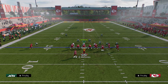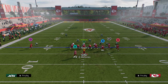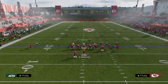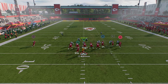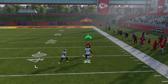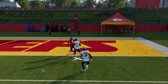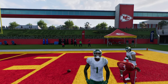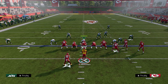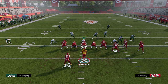If they run something like cover one robber or cover one hole and they're pressing, this is potentially a touchdown. He's going to get this kind of automatic outside release, and you can just loft the ball if there's no safety help. That's Rasheed Rice — he's not the best player for this. You'd want Xavier Worthy, Marquise Brown, or McCole Hardman, because speed is what matters. But if they go cover zero or cover one, we're going to be able to manipulate that coverage.